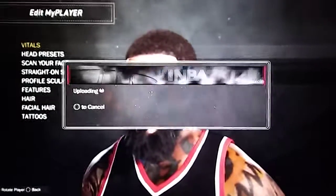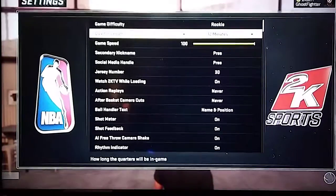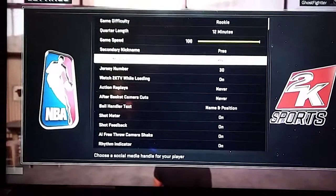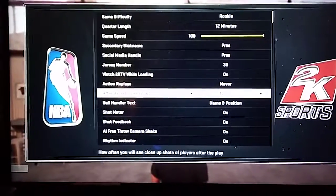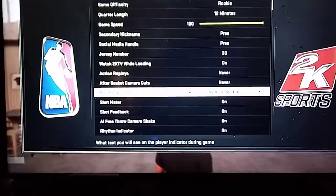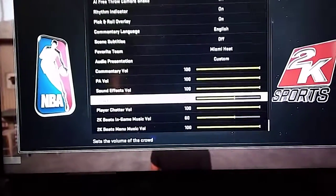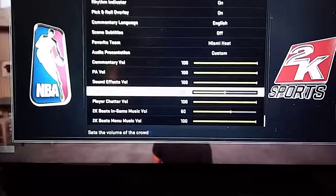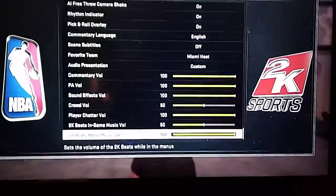Go to Options and Appearance, back out, and hit X — that lets you change your game speed. You want Rookie, 12-minute quarters, 100 game speed. Jersey number doesn't matter. Set action replay to Never and after-basket camera cut to Never so you don't waste time. Set it to name and position, keep your shot meter on, turn crowd volume down a bit, and set in-game music to around 50.